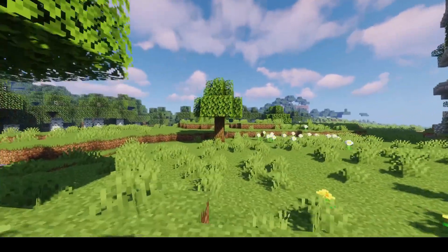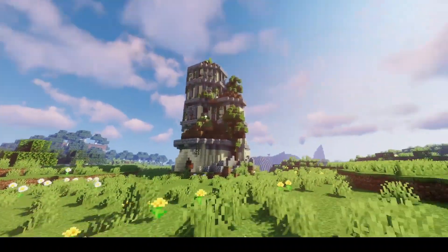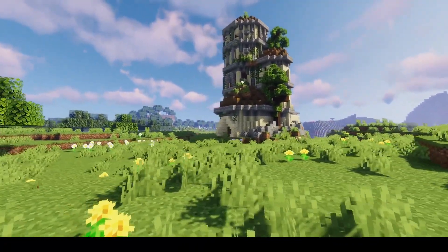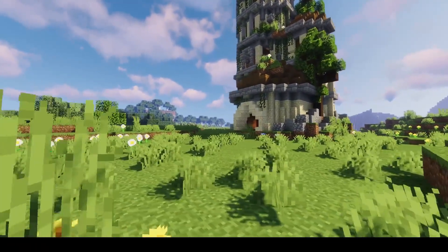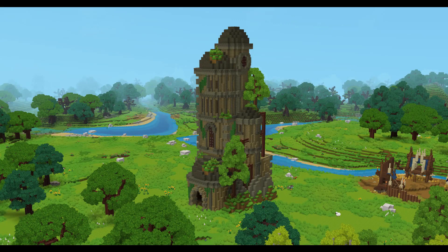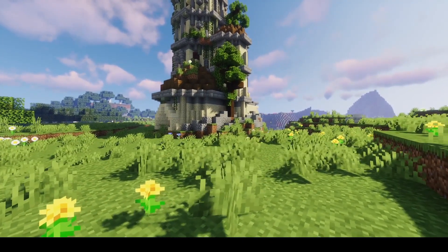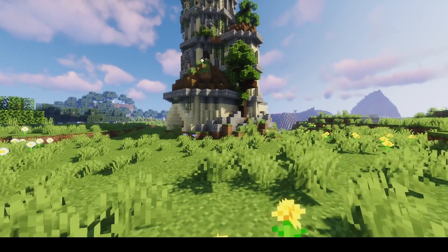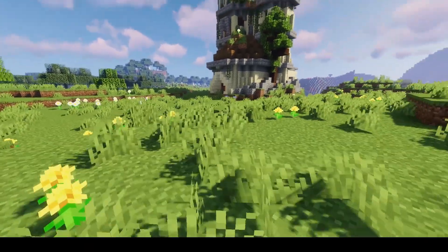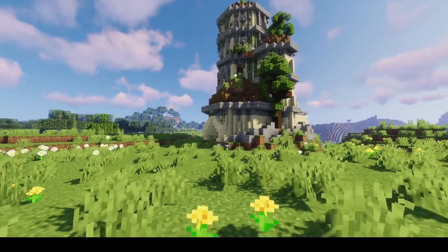I'm honestly blown away by how it turned out — it's just so freaking cool to me. Why I was talking about the block palette earlier: if you see the screenshot, the main block used is closer to an oak color, but if I used oak wood it didn't have the right textures and I'd get those weird grid-like patterns. So I think it's a kind of sandstone — I'm not sure what type of stone that is, we'll find out when Hytale comes out.